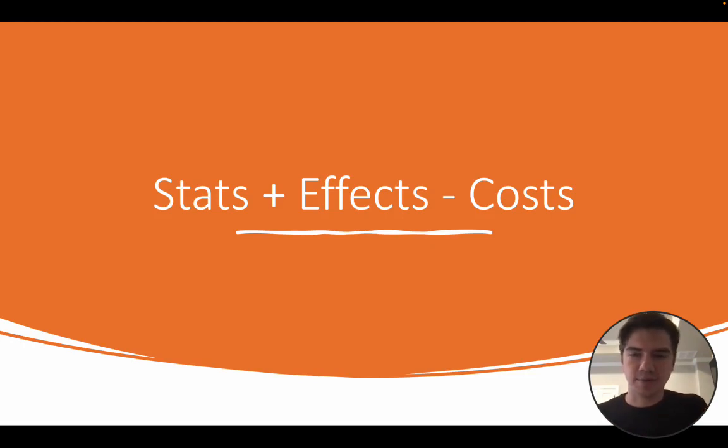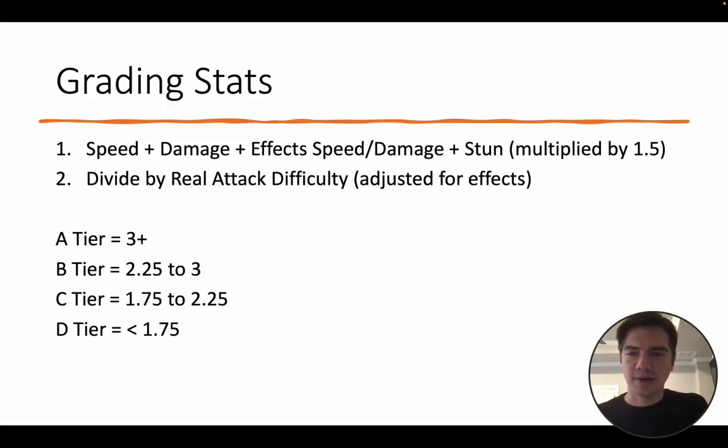So let's make this formula a little more complicated. How do I grade stats? I take the speed, I take the damage, I take any speed and damage given by the effects of the card, and then I add in stun. I multiply stun by 1.5 because I consider it stronger than speed, and then I divide by the real attack difficulty adjusted for effects. For example, take Harden Jab — it's a four difficulty attack, but it builds in the top card of your deck as a ready face down, so I consider that a three difficulty attack.